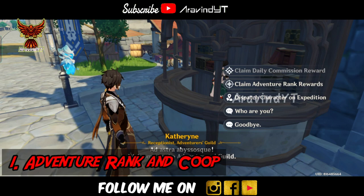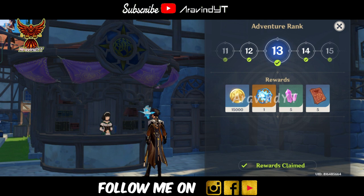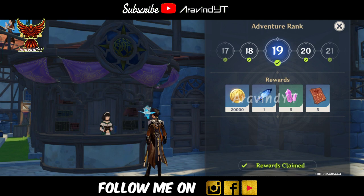Let's go to the video. First, we will go to the Adventure Rank. That's AR16. We will go to the co-op to unlock it. We will complete the Stormterror story mode.